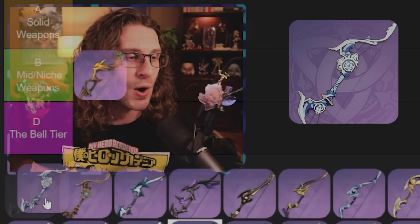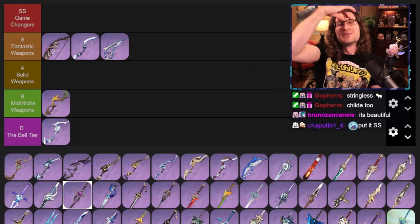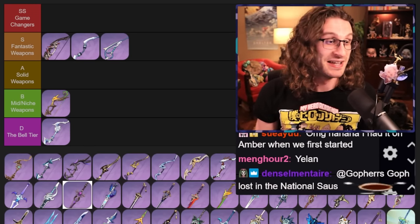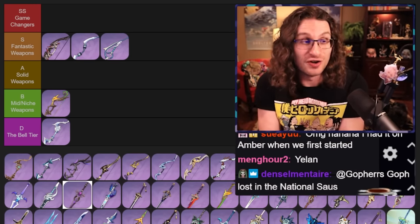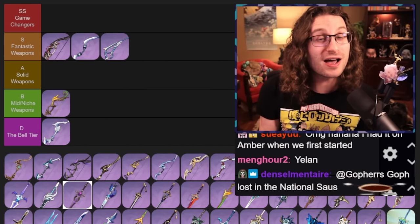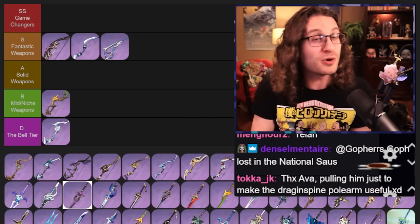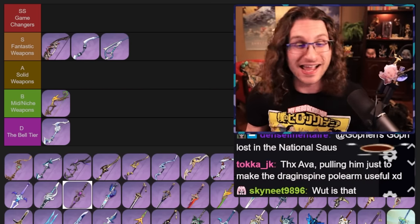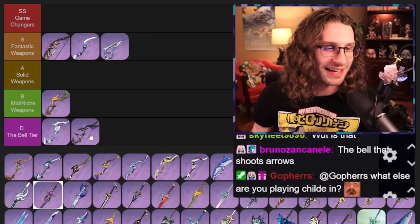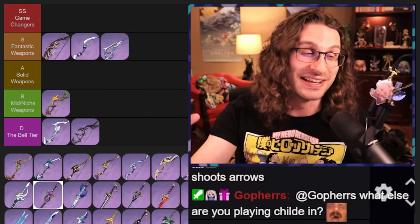Compound Bow — they made a lot of bows that are supposed to be for normal attack physical damage. Physical pew-pewing is not really a thing. Mitternacht Waltz — get down there, no shot. Stuff like this, these weapons aren't great, just skip them. Wind Bloom Ode — this is an event weapon, so if you don't have it and they don't implement a system to get one, you're not really going to get one. It's legitimately just worth Stringless, kind of mid.